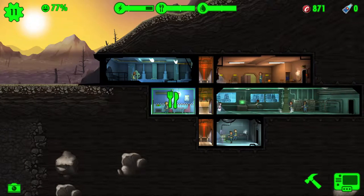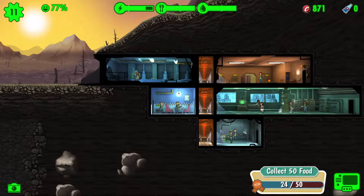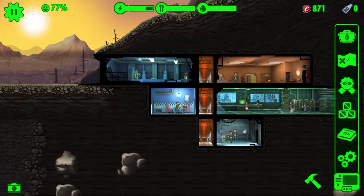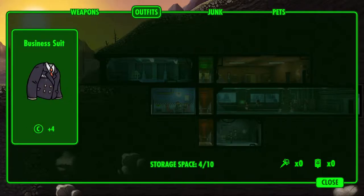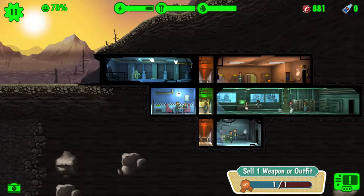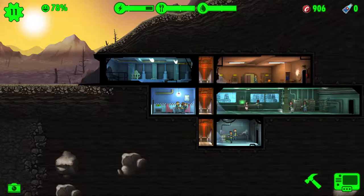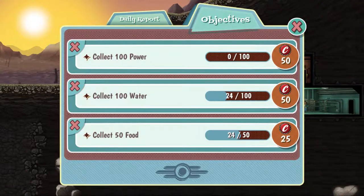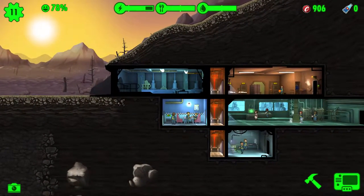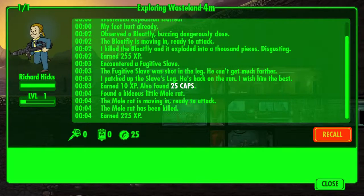Not doing too bad for being out there for 3 minutes — we've got some food here. Let's see what our other goals are: one weapon, one outfit. We just got an outfit, I'll click on that — 10 caps, sure. Collect 100 power. Look at this space now in the vault. Killed the mole rat — health's still pretty fine.